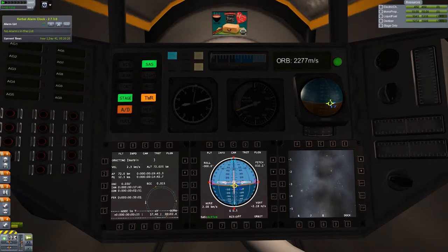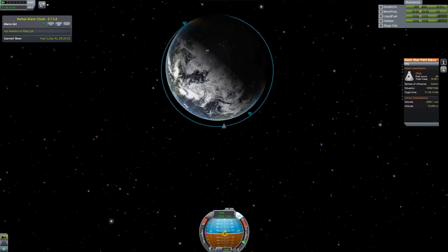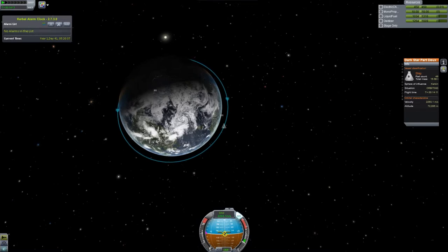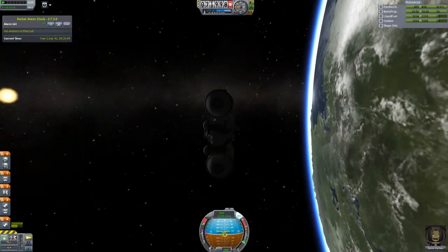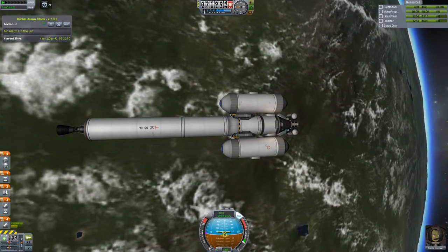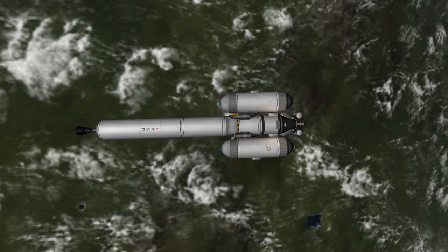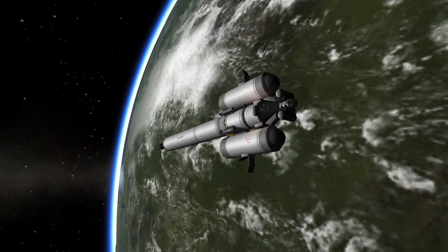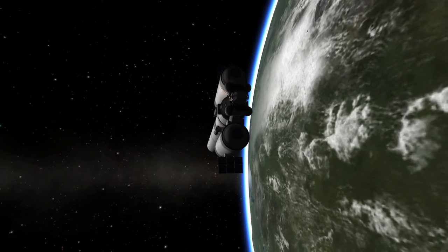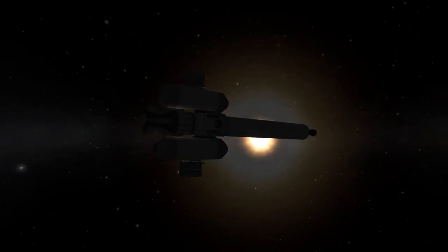We can start burning now. There we go — we are in orbit, if I did everything correctly. From IVA view, the cockpit view — yeah, we are. Perfect, beautiful. And the rocket doesn't look as phallic as the previous design with the smaller drop tanks — that was funny. Let's see if we can get some beauty shots here. Maybe one with the opening panels. Darkstar Part 2.